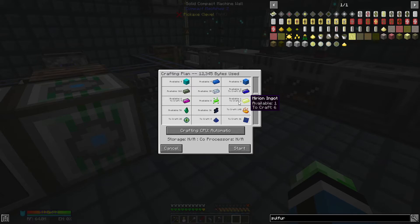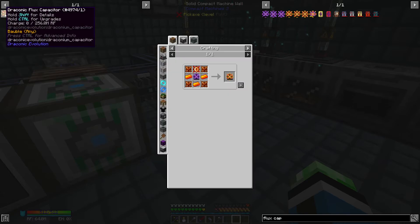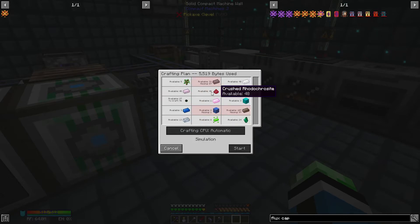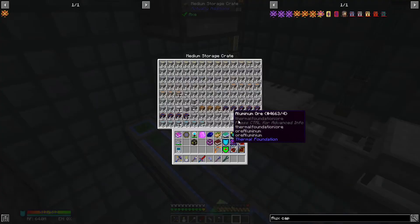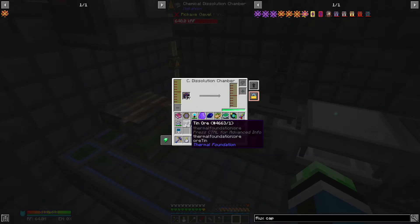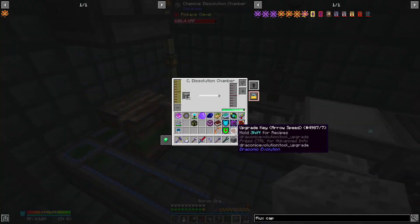Another huge craft coming up - three draconic energy cores. Let's see, flux capacitor also needed an awakened core, which needs even more boron and some cobalt. Even more boron, more cobalt, more uranium. Now I want my cobalt to go through here. Boron first - stop, just do the boron first. I'll be back.